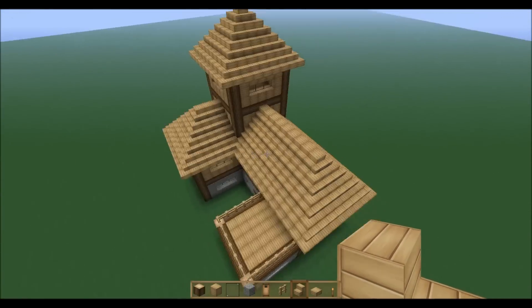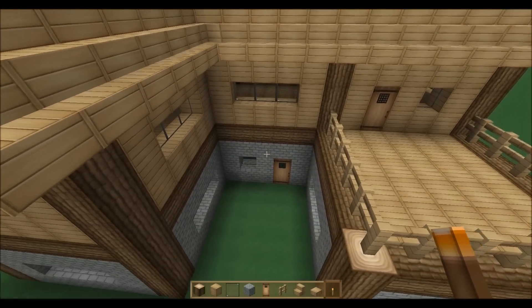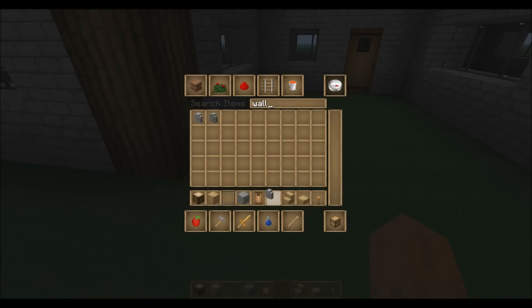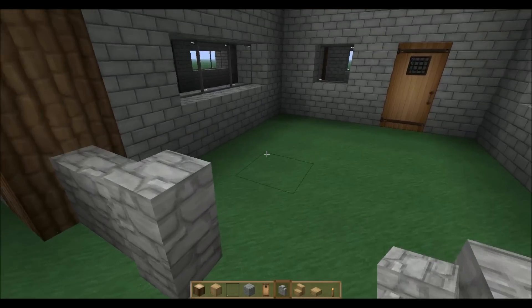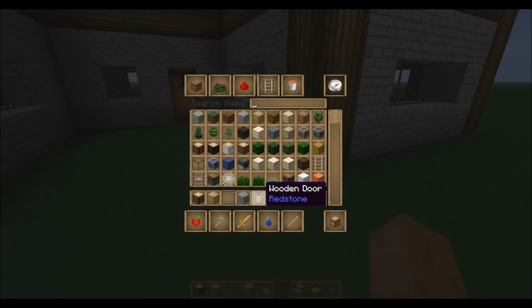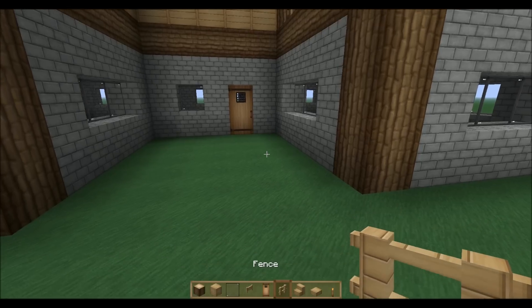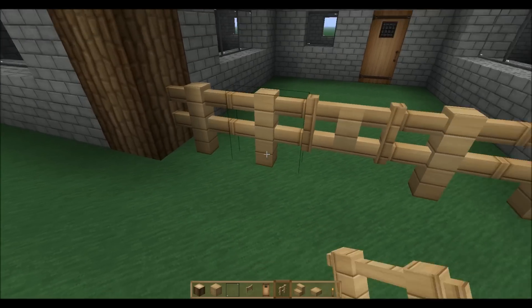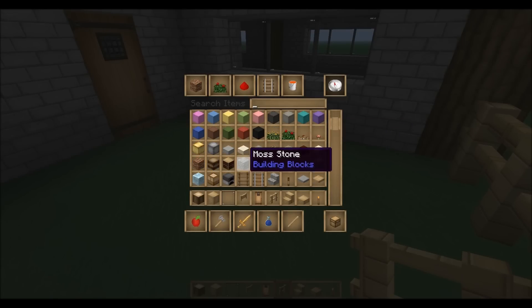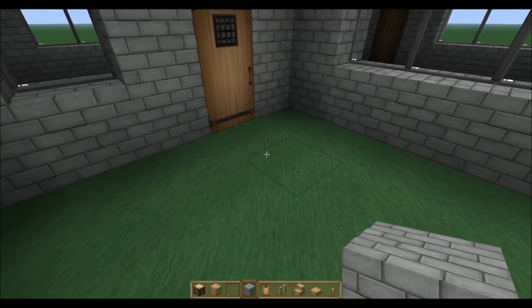We're done with the overhang, and this is what we got - I think it looks pretty sweet. We got all the windows in. Now let's do the interior. They used a cobblestone wall for this part with some flowers and a path going through the center. I'm going to use wooden fence and a gate. Gates are great to have on your house - zombies can't break them down, villagers can't go through them, so if you live close to a village they won't come in your house. It keeps mobs away. Put the gate right here.